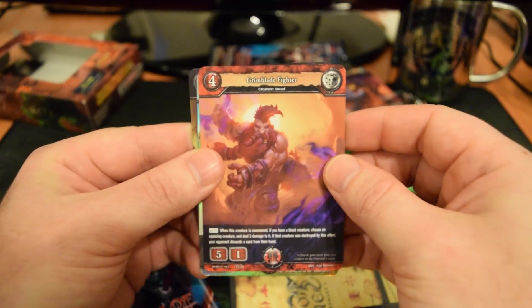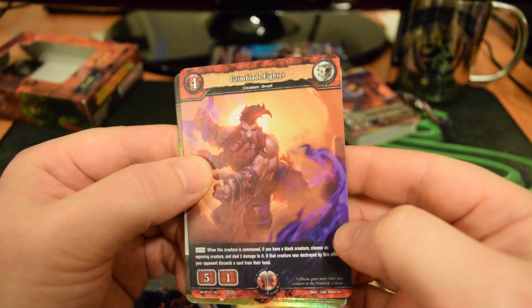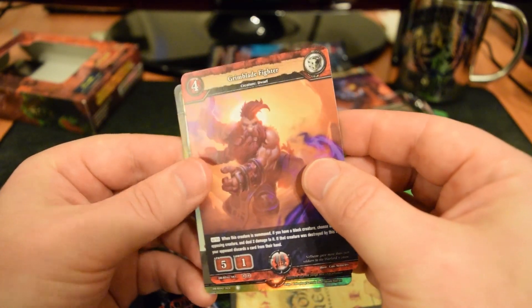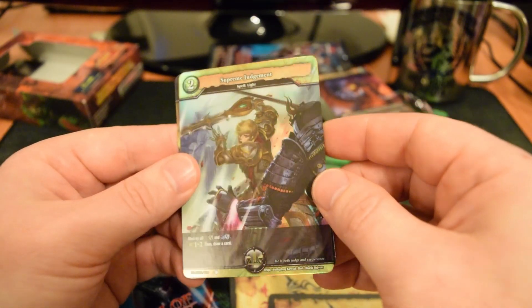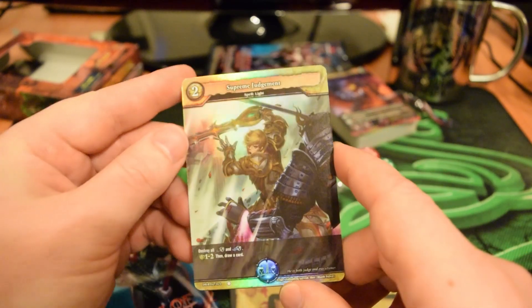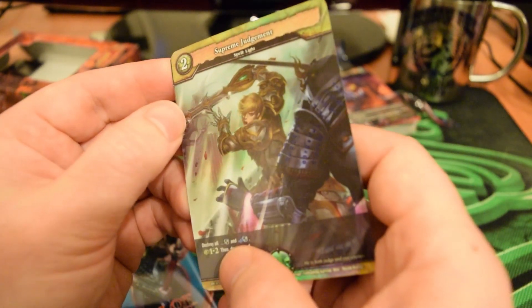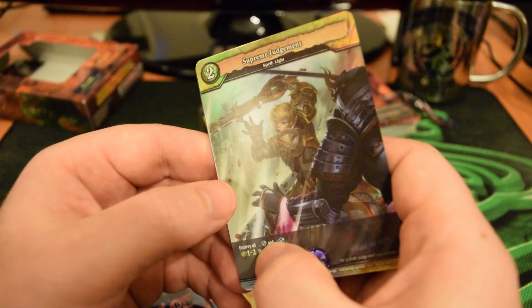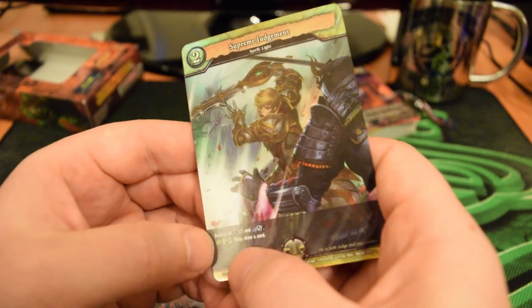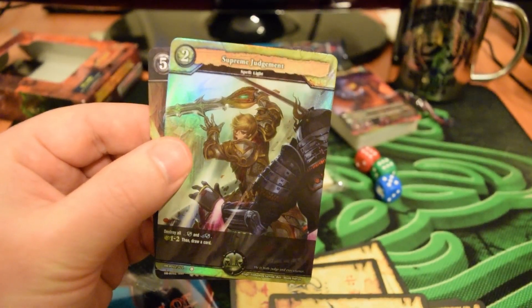Card number six: Grim Blade Fighter — a 4-cost, 5-1 creature with an auto ability. When this creature is summoned, if you have a black creature, choose an opposing creature and deal two damage to it. If that creature was destroyed by this effect, your opponent discards a card from their hand. Ouch, that's nasty. And we've got a foil card — a foil common Supreme Judgment. I think we had this in the Shadow Legion deck! Now we've got a foil version. Two-cost light spell, Supreme Judgment: destroy all black and green Drago Shields. It also has a die effect: 1-2, then draw a card. That's a great way to get your assault on your opponent's fort started.